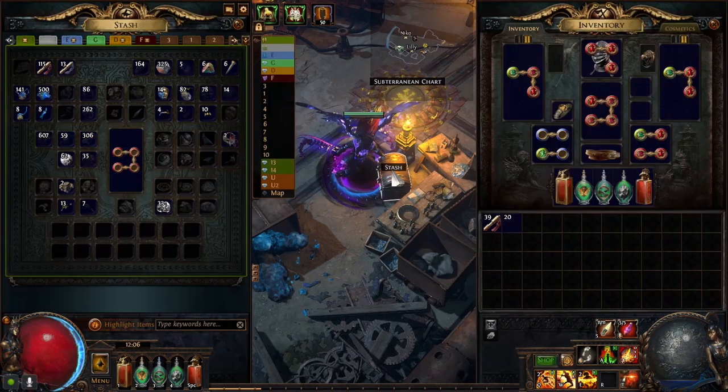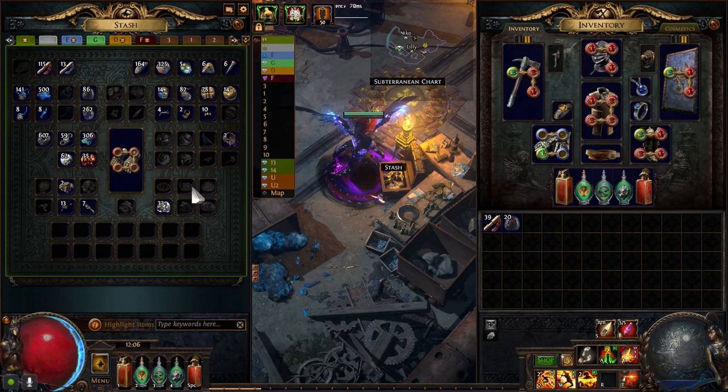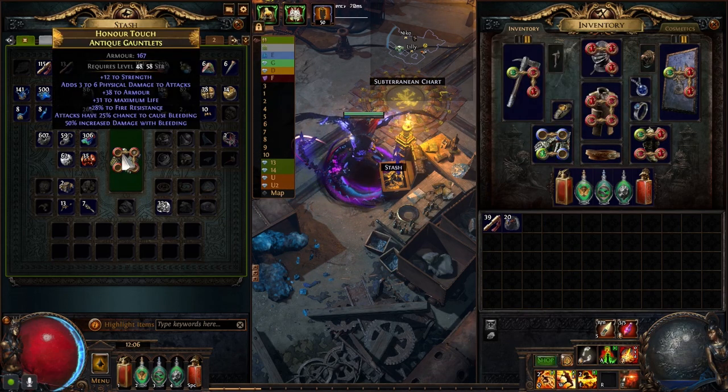I don't want to spend my currency too fast, because in Delve you don't find much Chaos. This is all my Chaos right now — I'm not doing Chaos recipe or anything like that. So I don't want to rush. Eventually I will use those gloves maybe, or find a better one, hopefully.